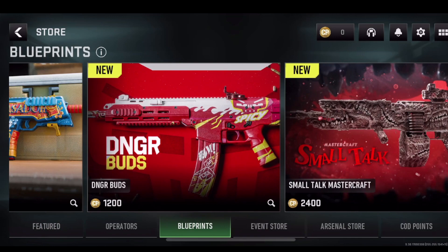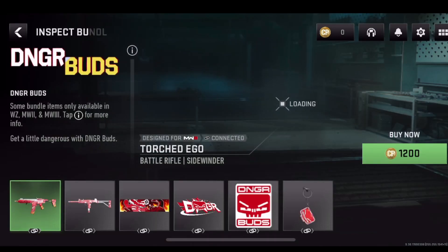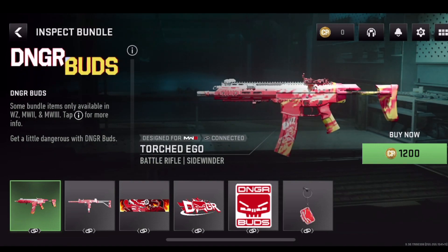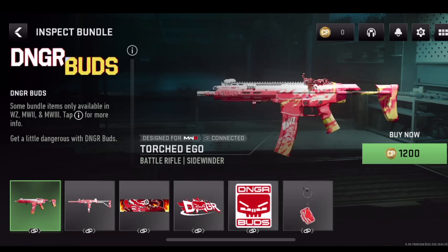Then you want to select whatever blueprint you want. So for example, this one. Then you just need to press buy now and buy some COD points. After you have some COD points, you need to press buy now and you will buy it.